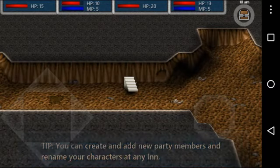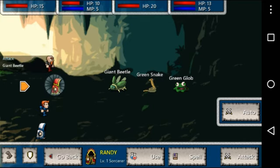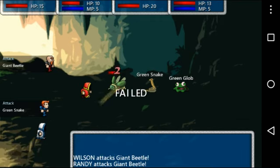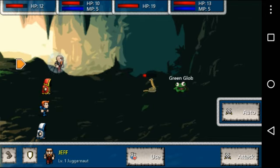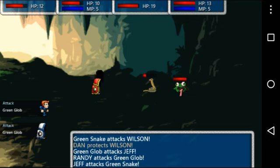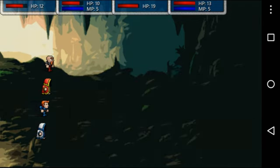You light a torch from your inventory. Does that help with anything? We're not gonna fight the green blob for now. He's gonna attack the snake, and the rest of them are gonna attack the green glob — that's what I was hoping would happen. A wild swing. Moving on.